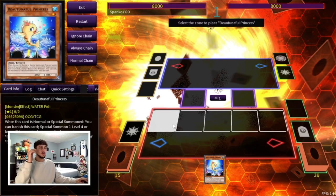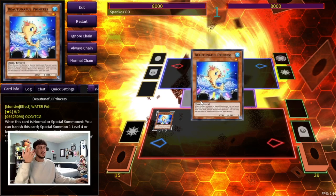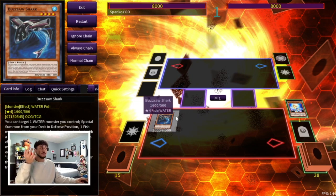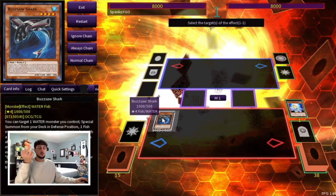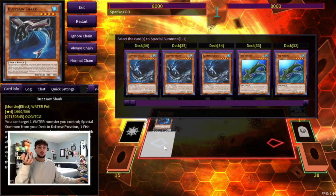I know I'm going to get a comment asking how to do the one-card combo with Beautiful Princess. It's the same as the Buzzsaw Shark combo — normal summon Beautiful Princess to summon your Buzzsaw Shark, and from there you do the regular Buzzsaw Shark combo into Toad. This card is still a one-card combo just like Buzzsaw Shark; it just gets you to your Shark if you don't draw into it.